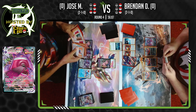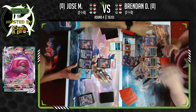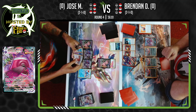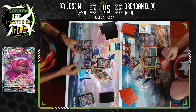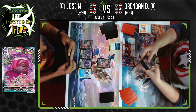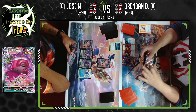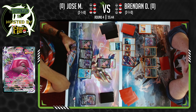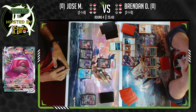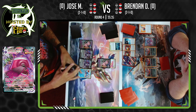Fear and Panic is going to take a knockout on this Mew VMAX. Fear and Panic deals 60 damage times the number of your opponent's Bench Pokemon V and GX. Mew is very weak, so we don't even need to do the math — it's a lot, more than enough to knock out a Mew. Probably around 480, maybe more because there was another Pokemon in play, plus Single Strike Energies.